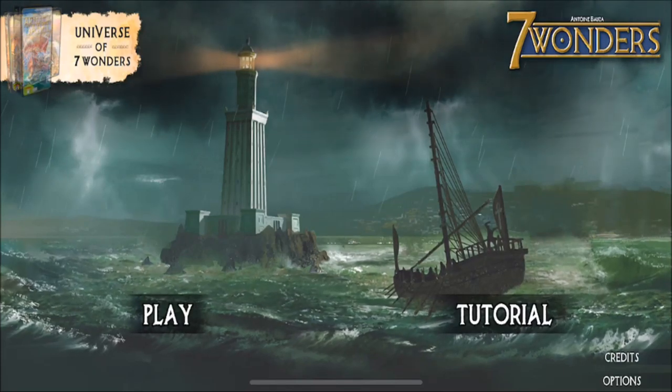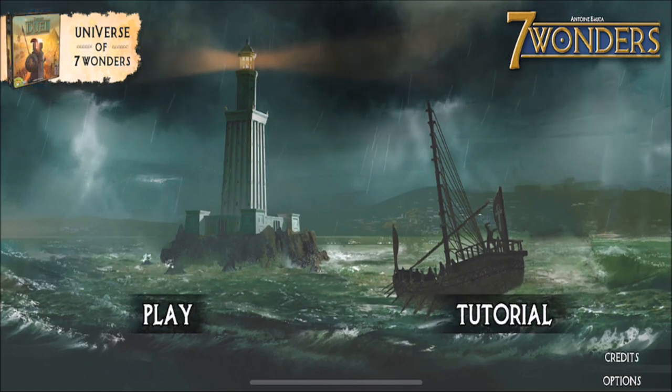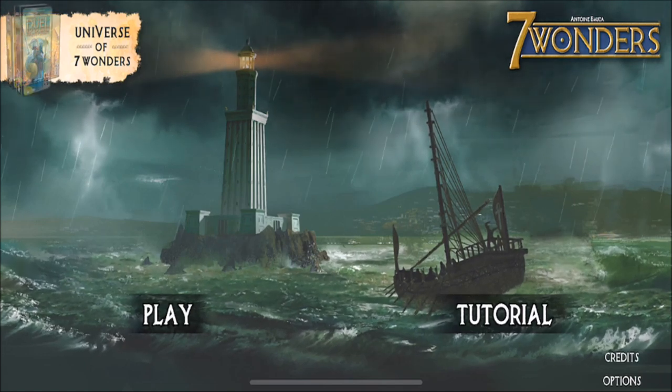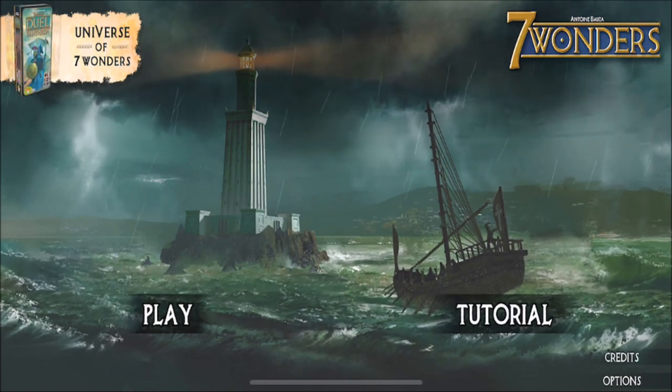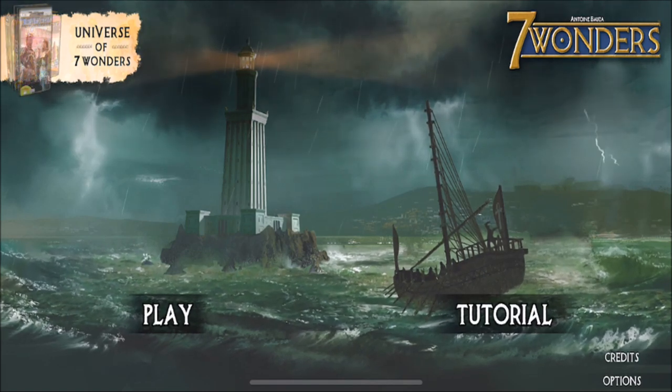Hey folks, this is Vint with Dad's Gaming Addiction, and today we're going to play Seven Wonders. This is the digital adaptation of the popular board game. You can find this on your iOS app store for about five bucks or so, and I'm sure it's on Android as well.